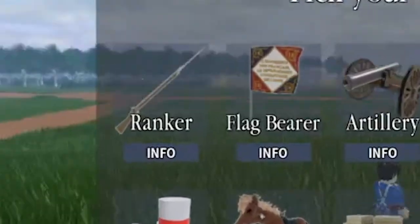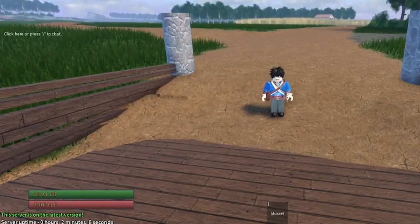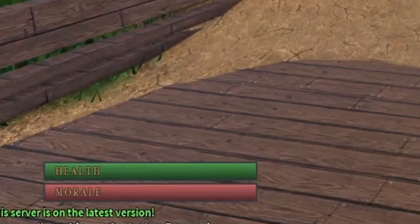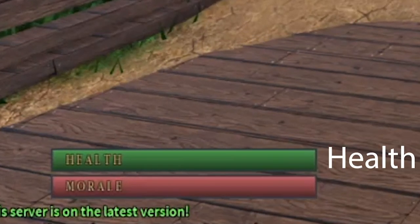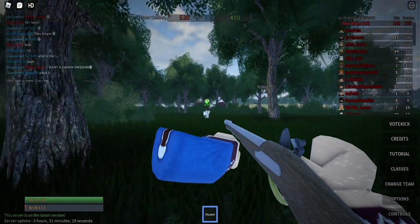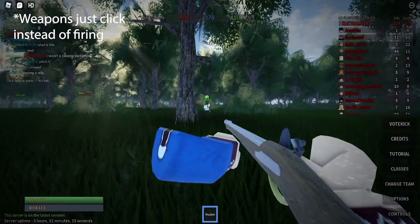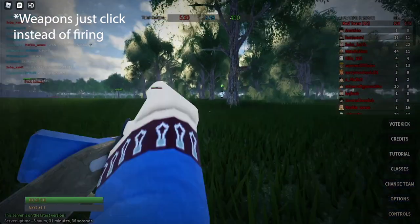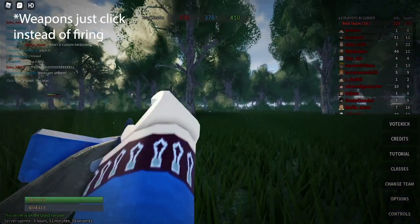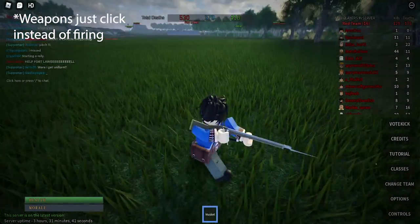Let's start with Ranker since that's probably the easiest class to understand. When you first enter the game, you may notice these two bars on the bottom left corner. The bar at the top should be pretty self-explanatory — you die when this goes to zero. But how about morale? Although you don't die when this goes to zero, if it is empty, you won't be able to fire any of your weapons, and your melee attacks will basically do no damage. Morale will gradually lower over time unless you're around a flag or a spawn point.